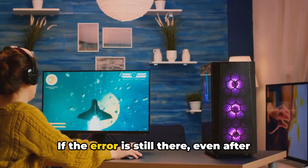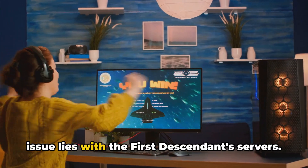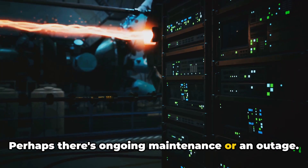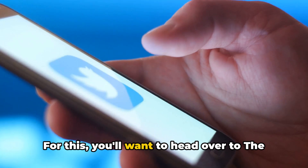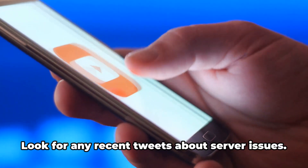If the error is still there even after updating the game, it's possible that the issue lies with the First Descendant's servers — perhaps there's ongoing maintenance or an outage. For this, you'll want to head over to the First Descendant's official Twitter account and look for any recent tweets about server issues.